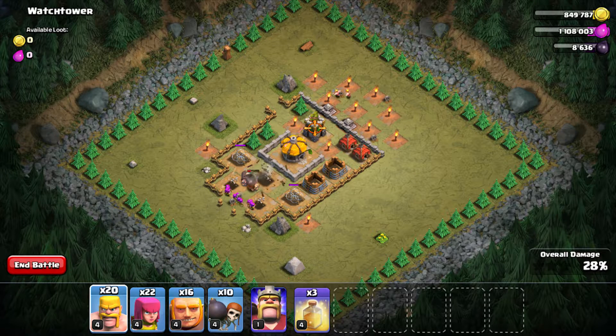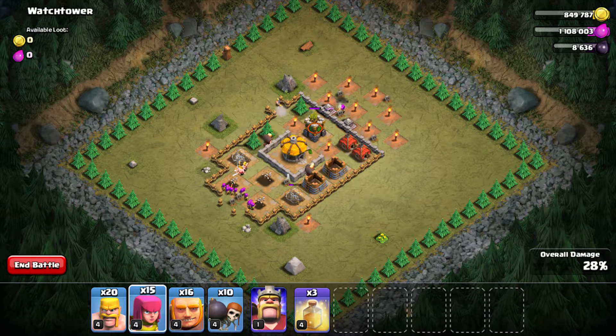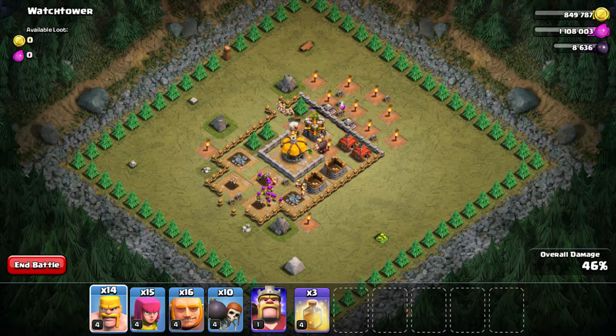Now I need to take down the archer tower, but before that I dropped two barbarians to trigger any spring traps. While the archer tower attacks the giants, I deploy a few archers and barbarians behind.